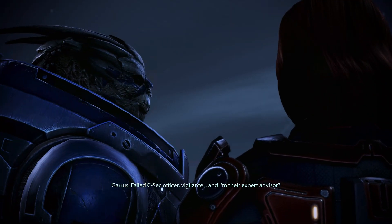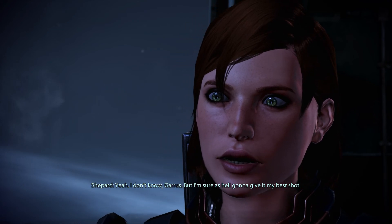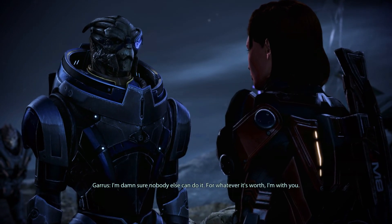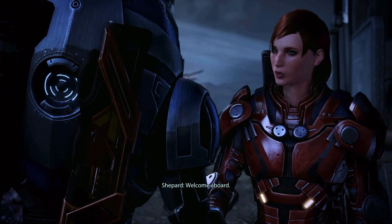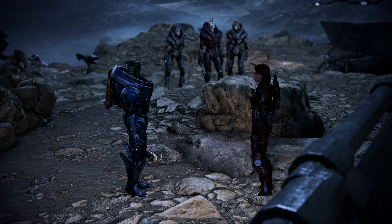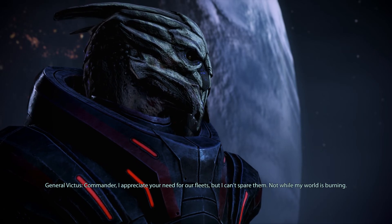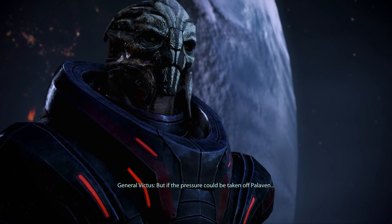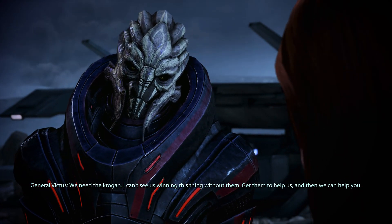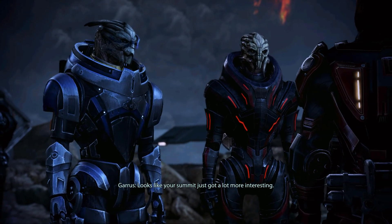Garrus reflects: failed C-Sec officer, vigilante — and I'm their expert advisor? 'Think you can win this thing, Shepard?' 'I don't know, Garrus, but I'm sure as hell going to give it my best shot. I'm damn sure nobody else can do it.' 'For whatever it's worth, I'm with you.' Welcome aboard. But Victus has one condition: he can't spare the Turian fleets while his world is burning. He needs the Krogan. 'Get them to help us, and then we can help you.' Looks like your summit just got a lot more interesting.